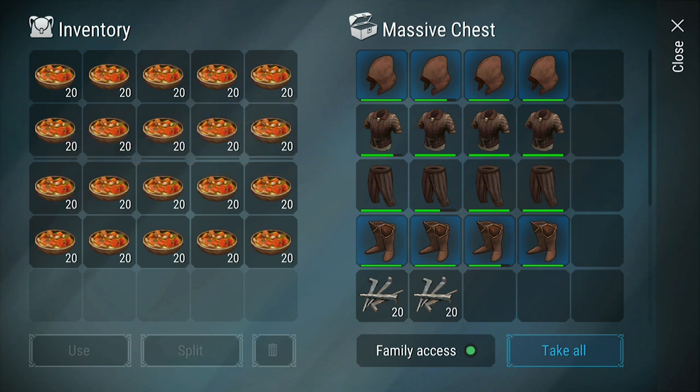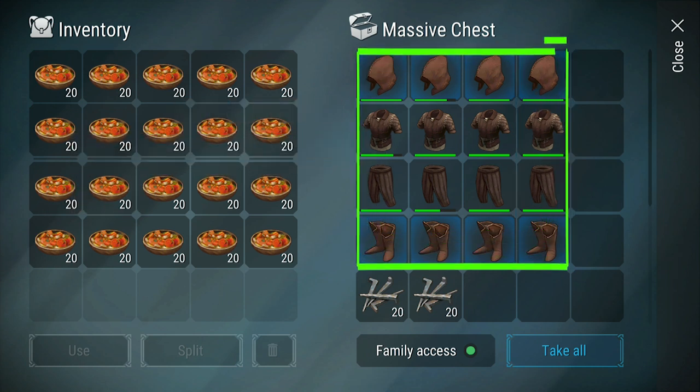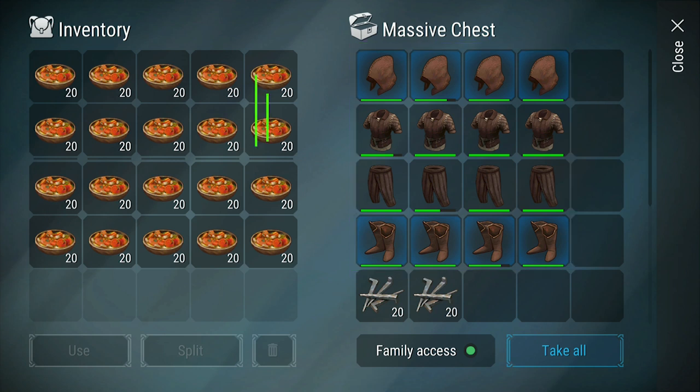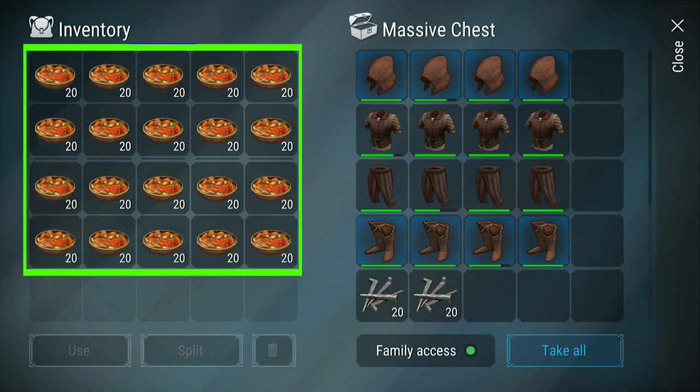If you guys take turns taking hits, then the original four sets of gear that you make for your team will be enough for the whole challenge. After that, you will need 20 stacks of food. As you get better at Odin's, you will not need all 20 stacks, but sometimes things go wrong so it's good to bring all of them just in case.